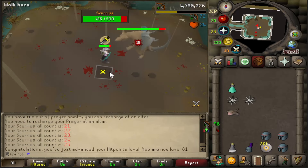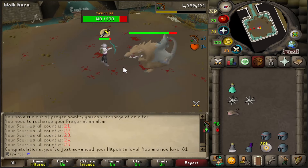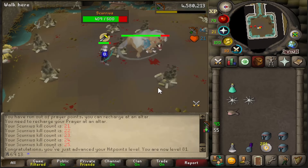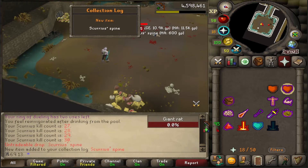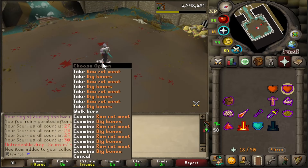I'm on 25 KC now. I just got a 2 on hit points as well. Still haven't got the spine drop yet. It seems like it's a pretty easy drop to get from what I'm seeing on Reddit and people's streams. But we'll keep going. We got it at KC 30 — the spine. Not bad.